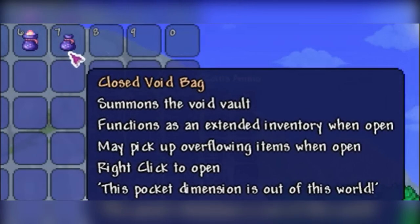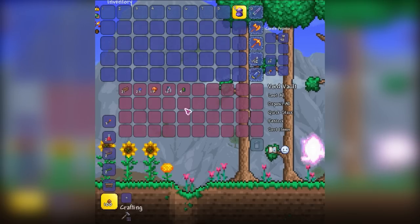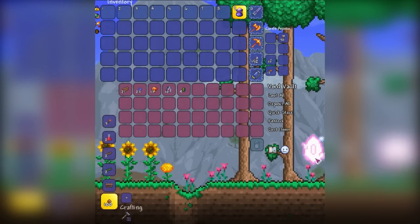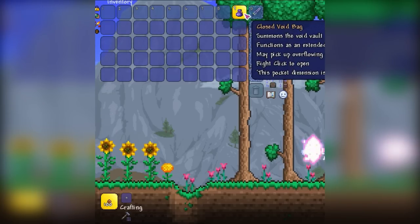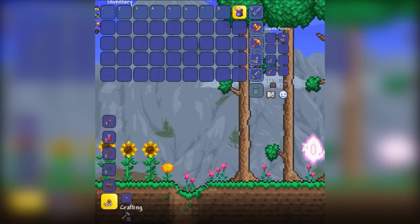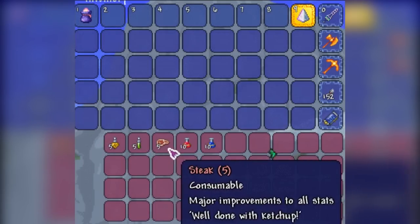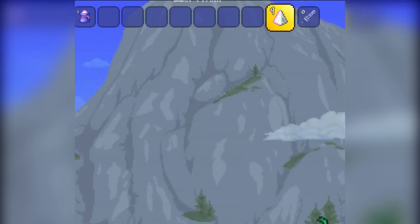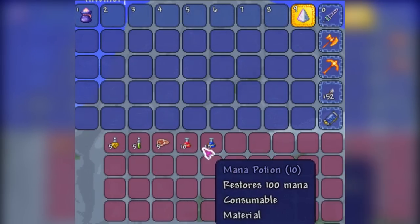When in the open state, a variety of new functions become available. Any crafting material kept within the Voidbag will be available for any crafting recipe — you will not have to directly access the storage or summon the portal to be able to immediately craft with anything inside of the Voidbag. Healing, mana and buff potions stored in the Voidbag can be used directly via their respective quick hotkey. You can also store all of your favorite buff potions in the Voidbag and simply refresh at any time.